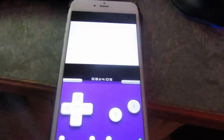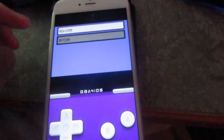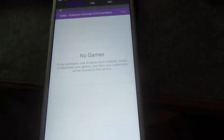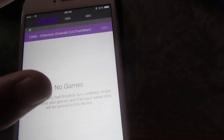Today I'm going to show you how to get ROMs working on GBA for iOS. I just recently did a video on how to get it on iOS 9. As you can see, Pokemon Emerald is now running. It's kind of glitching out because it's not designed for iOS 9, but let's go and add a game.